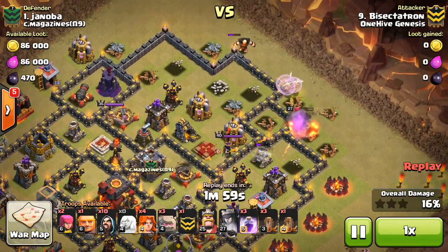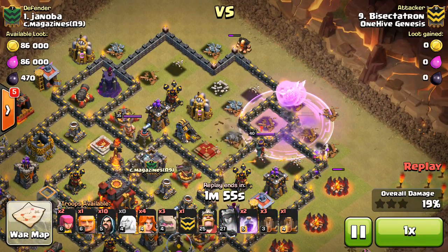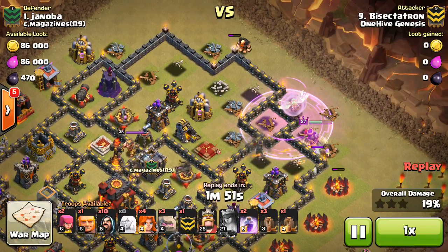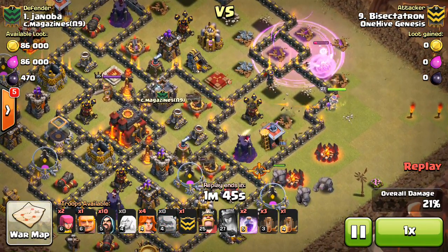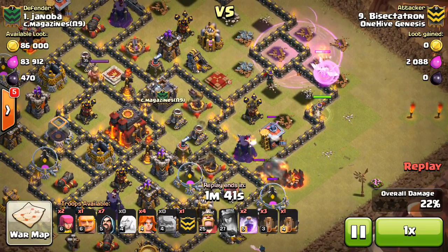I actually didn't expect her to engage the enemy queen right here, but she did try to drop a rage because the ability was already used. She gets a little bit low against that lower level 40 queen — a little bit close — but she gets the job done. Obviously I had to use her ability, but no big deal; I don't really need it necessarily as long as the golems are tanking.